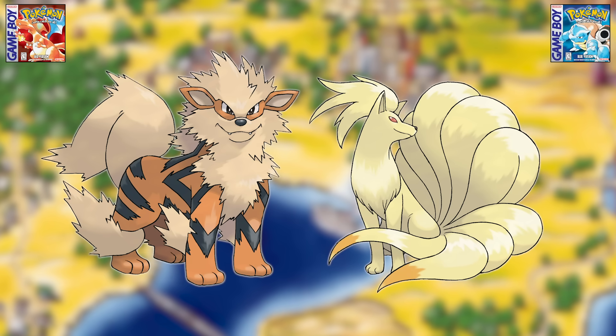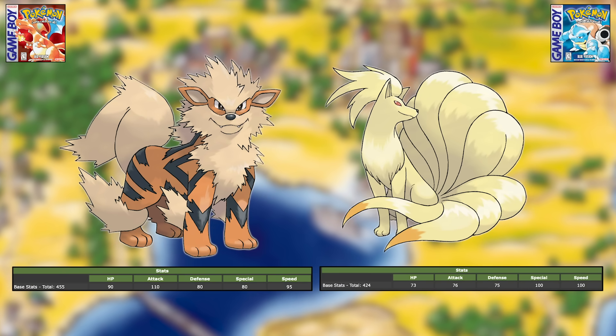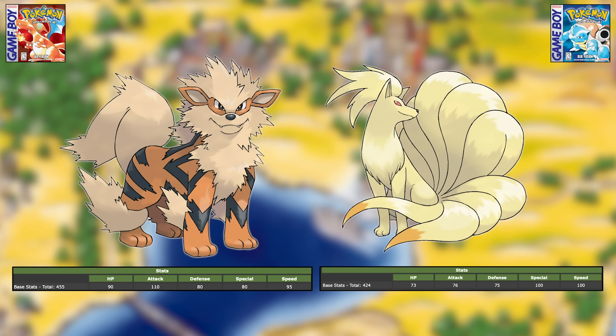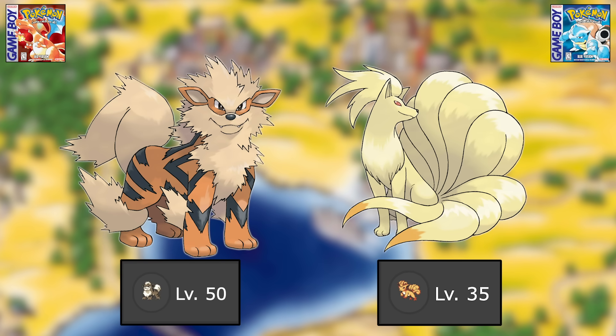Next is Arcanine versus Ninetales. Arcanine had better HP, Attack, and Defense, but Ninetales had better Special and Speed. In my opinion, this makes Ninetales the better pick, since all Fire-type moves fell under Special in Gen one. It could get STAB from its highest attacking stat, while Arcanine could not. As an added bonus for Ninetales, Vulpix learns Flamethrower at level 35 while Growlithe learns it at level 50, meaning you could safely evolve your Vulpix much earlier.